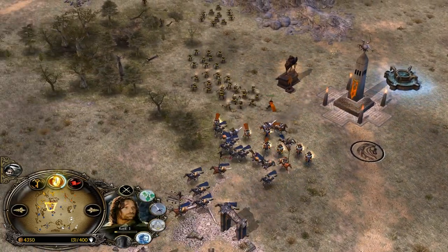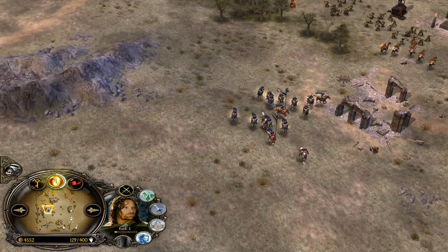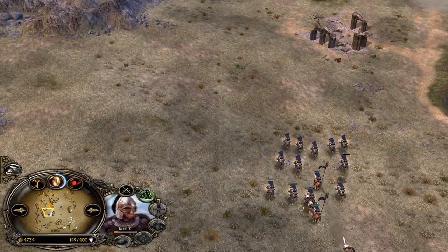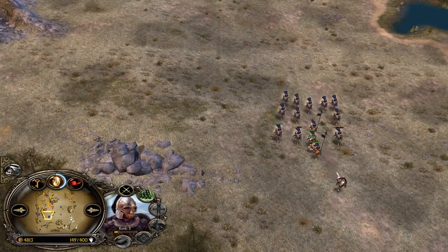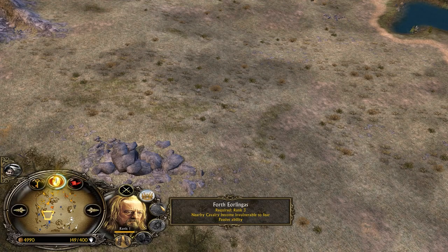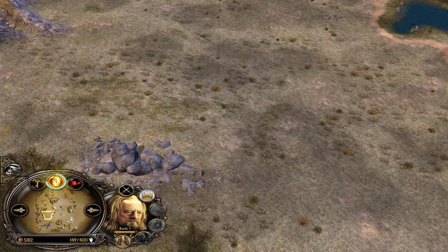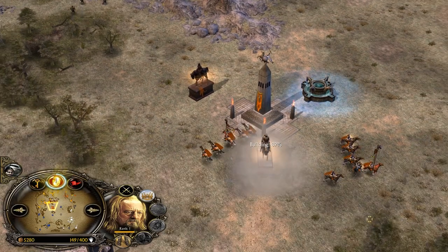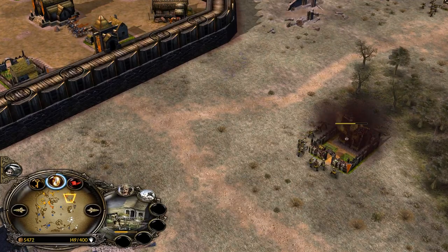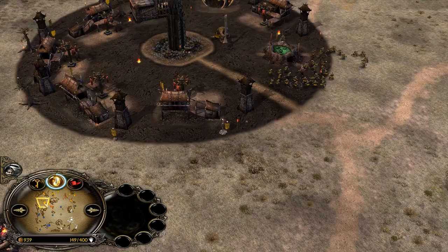Aragorn is here — you better run son, the king is here. He can use Elendil too. Eomer is only level three but has no leadership yet and no horse upgrades. Théoden is level one — you need level three for Forth Eorlingas, which grants the Rohirrim fear resistance so they won't get scared by Cloud Break or by Elendil. In the meantime, orcs are everywhere.